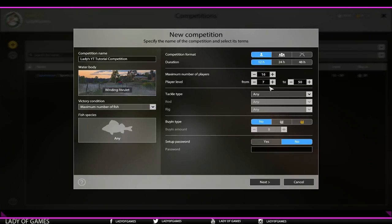Player level: you've got to be at least level 7. When you're at a low level and creating a competition, you definitely want to adjust this range - you do not want it set at level 50, because then high-level players can out-fish you. Make sure you set the level lower. Tackle type: you can select any, float, spinning, or bottom fishing.